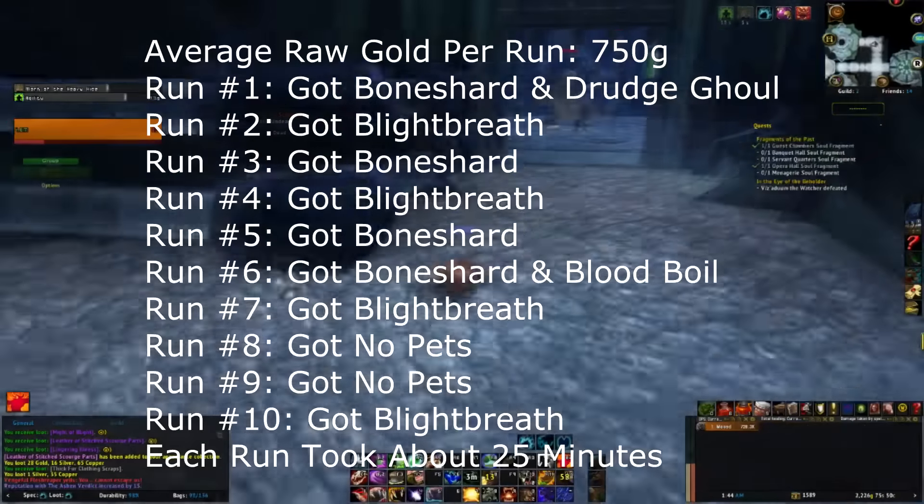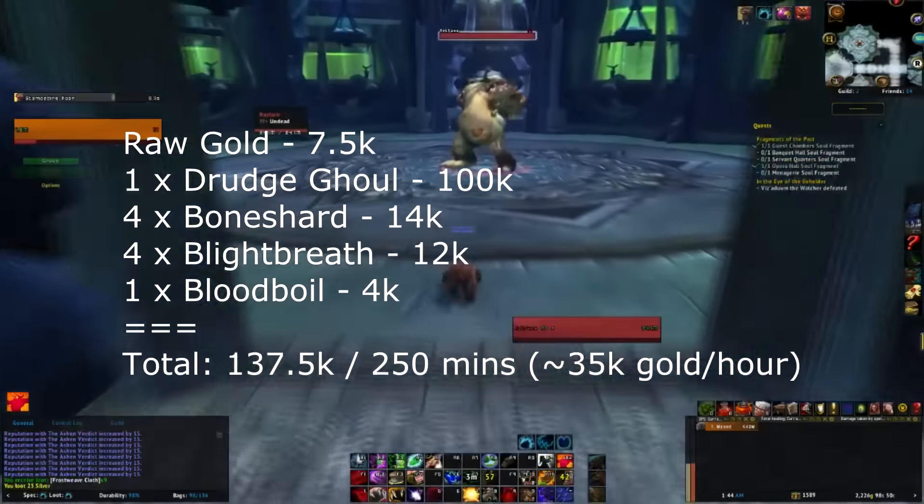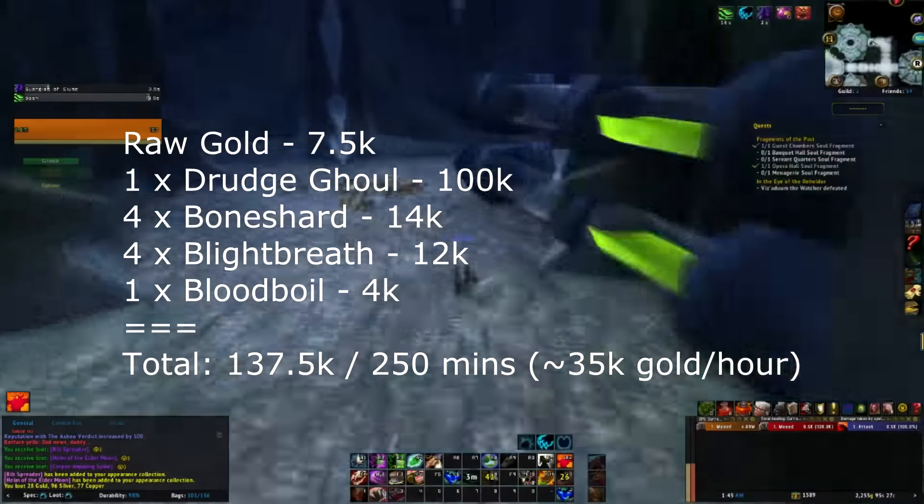On my realm with the current price of pets, this equates to around 137.5k gold in about 4 hours, which only works out to around 35k per hour. Not too bad, but not great.